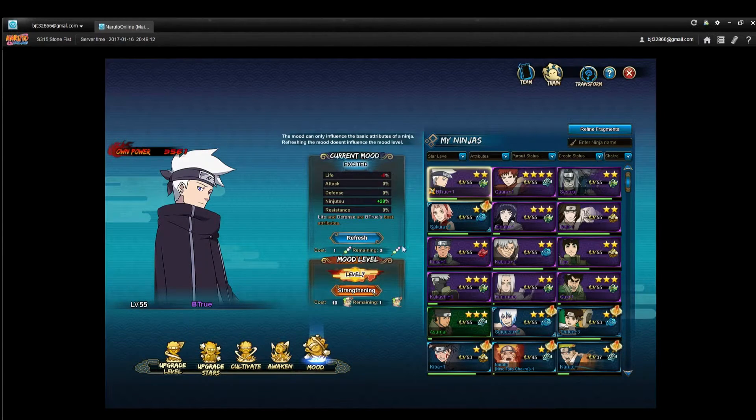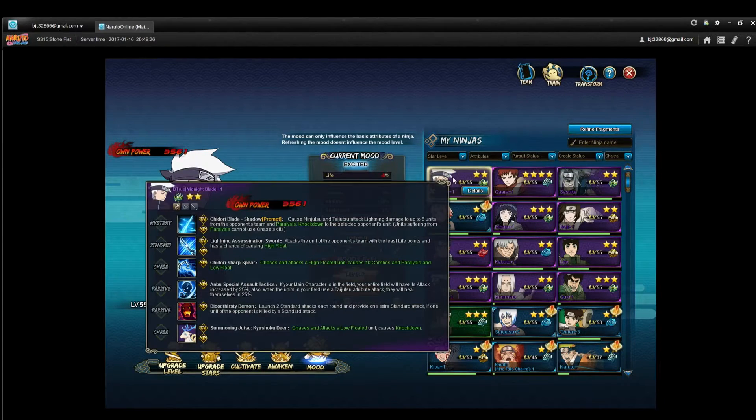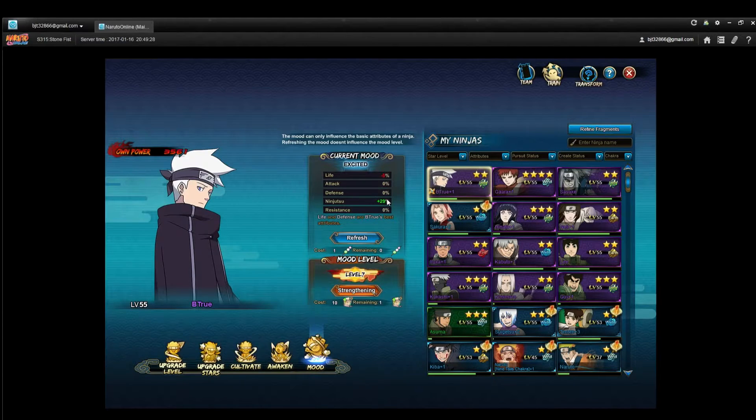Mood is important for increasing your power. It doesn't help as much in the beginning, but as your ninja gets stronger, 30% becomes much more beneficial. You want to use the dongo here to get whatever works for you. For my character, he does a lot of ninjutsu damage so I have it set to ninjutsu — it's random, so you've got to pick the best one. Then you use mood scrolls to increase that number, starting off at plus 5%.